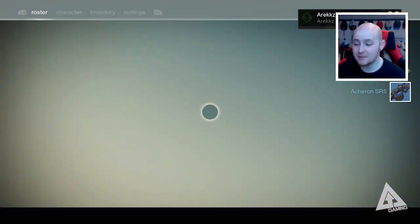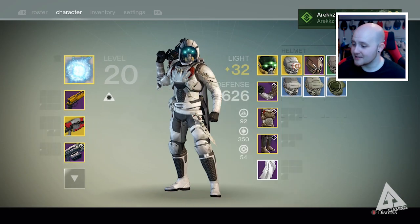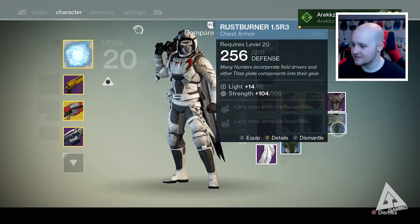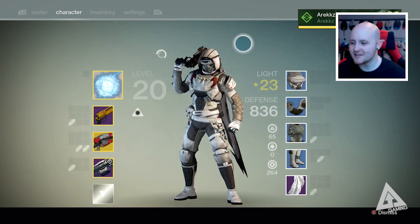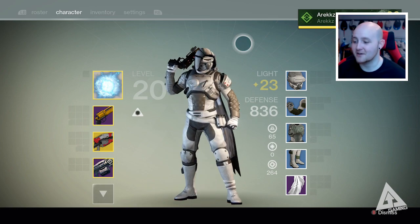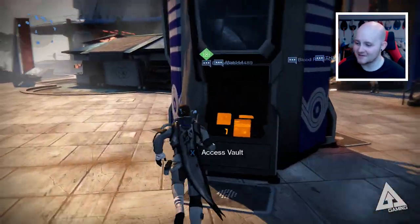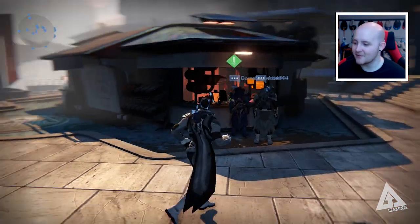As promised, let me put on the old Rust Burner set — whichever pieces have the highest light. I am now the Rust Burner man. Some of these armour sets actually look kind of cool, not going to lie. Actually no — this looks rubbish, never mind. But there we go, this is my penalty for getting nothing but blue engrams. What level am I? 23.